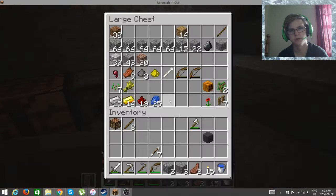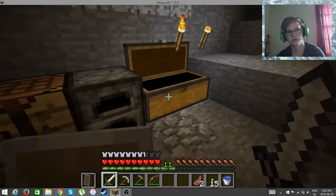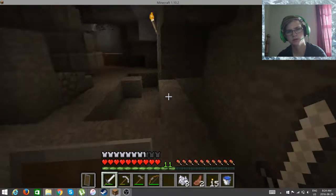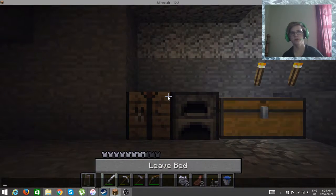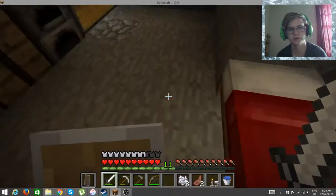We got mutton. Probably plant these — we're going to turn this into bone meal. We're going to sleep, we're going to have to move the bed so that we stop falling out of it every single time.